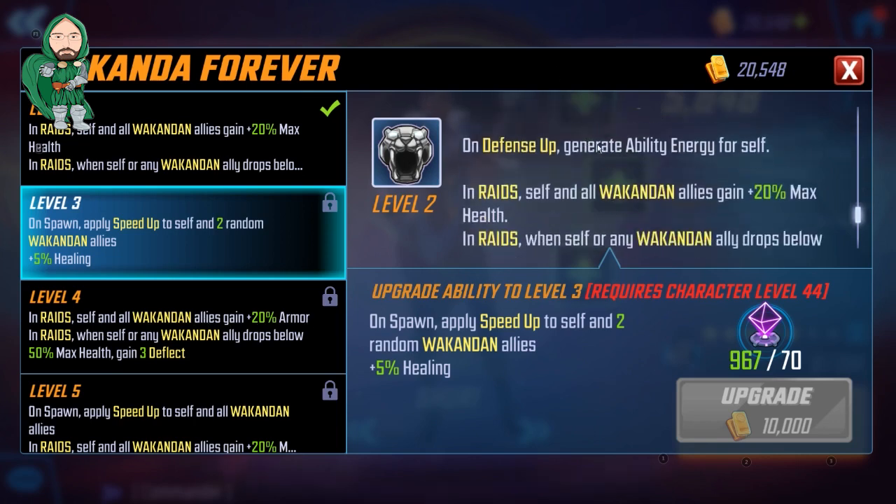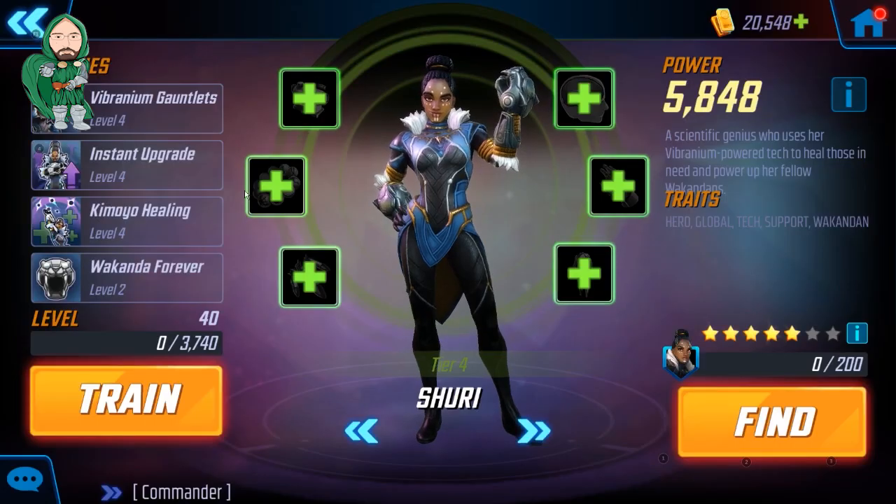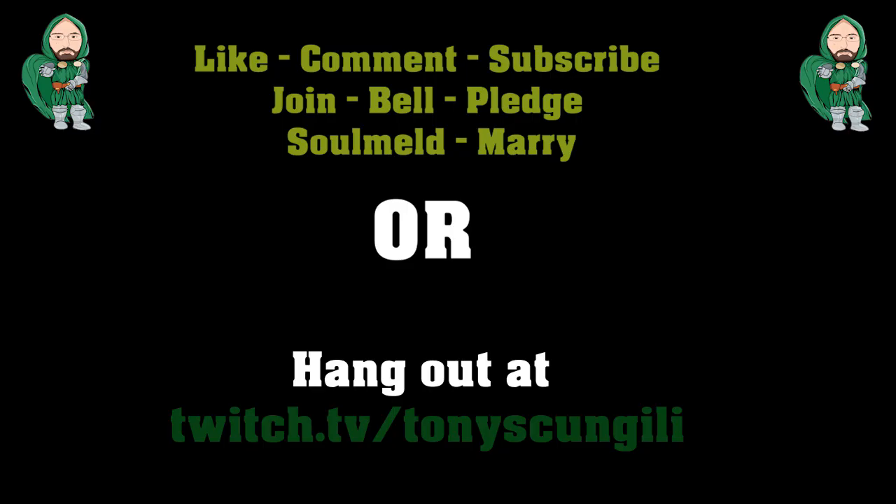Her passive — that's what makes this team the Raid Team. Absolutely worth investing orange materials in. And that's it for Unlocking Shuri. Thanks for hanging out. Hopefully this was helpful. Feel free to comment below, or come hang out on twitch.tv/jonesunjiu.